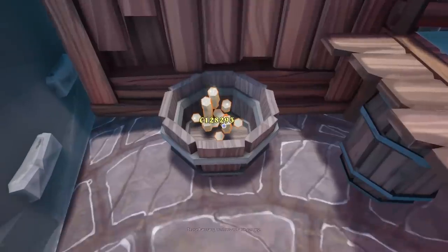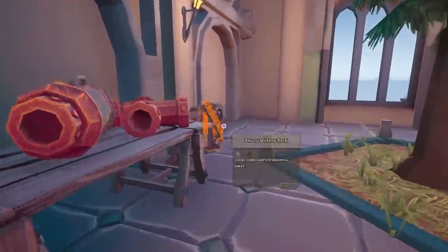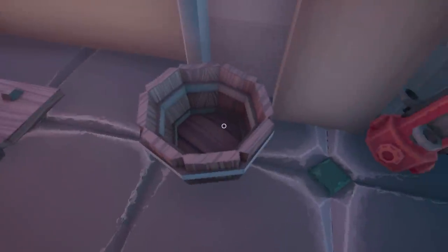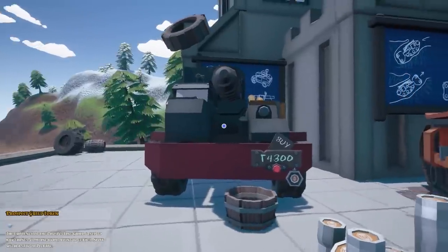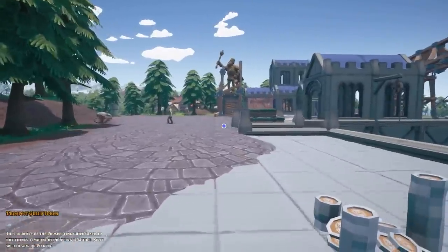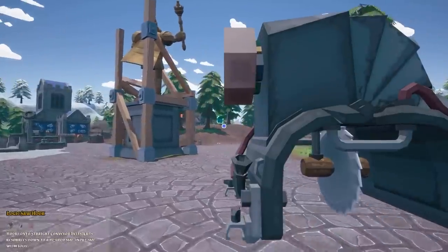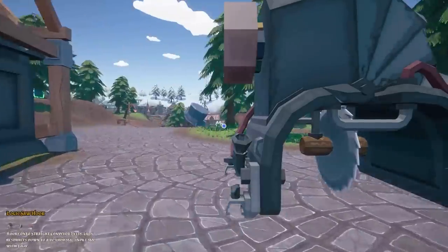I guess we'll just take the money. Over in the shop I can spend tokens — there's a cutter for 320 tokens that cuts resources down to a desired size with logic input. We'll take one of those. I've left my tokens somewhere — ah, found them over where I bought the drill thing. I'm really annoyed I didn't find these quests sooner because I did all the crappy low-token quests around town.